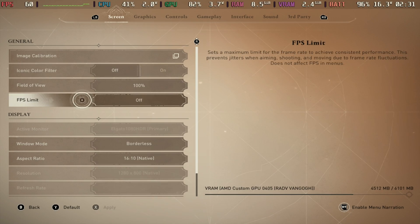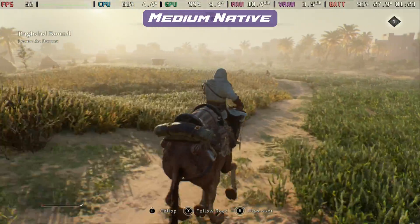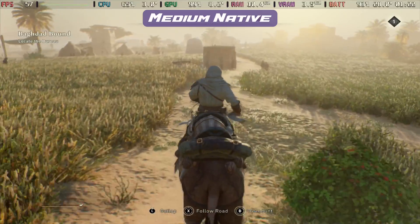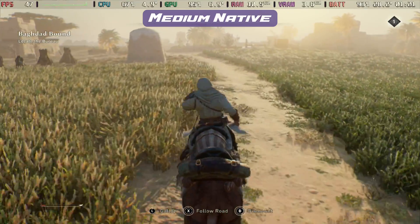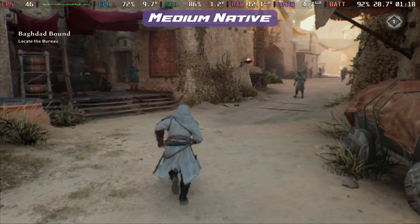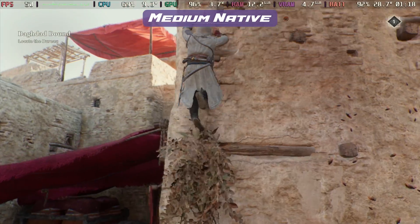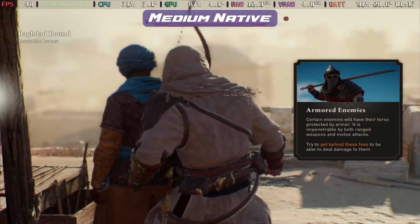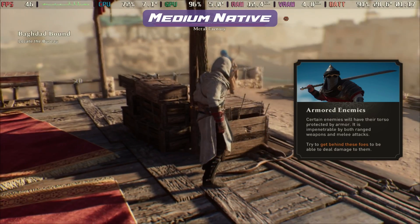Testing the in-game settings, starting with medium graphics and no FPS limit, we actually get a fairly good frame rate and it does look absolutely beautiful at medium settings, so this is definitely our aim to get the best FPS out of this one. Outside the city it's bouncing between 50 and 60 frames per second, but when we go into the city that's when things really take a big hit, with those medium settings and no upscaling regularly dipping into the 40s and even down into the 30s in some cases.